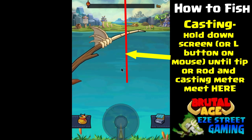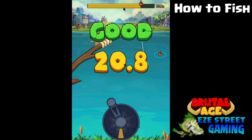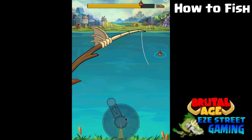When you cast, you want to hold your finger down or hold the left mouse button down until the tip of the rod hits the middle of that bar. You're trying to get a 30 — that's a perfect cast.